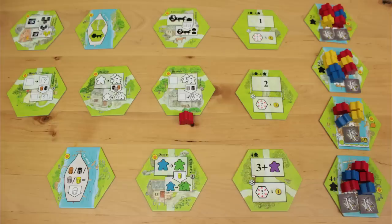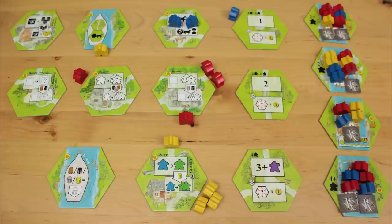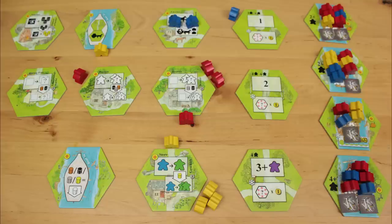On your turn, you either take one or more keeples of a single color and place them on a tile to activate it, around a tile to bid on it, or you pass. If you pass and the round comes back to you, you can still jump back in and play if you want to. But it's a bit risky to pass hoping you'll get to play again later, because if every player passes in succession, the season is over.